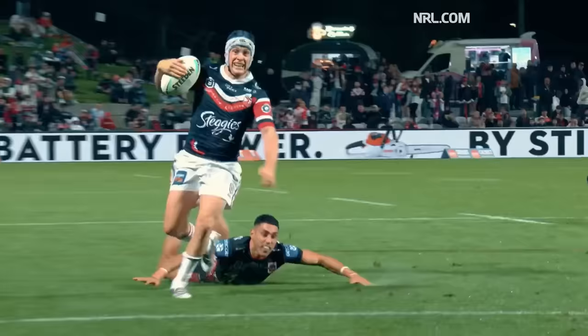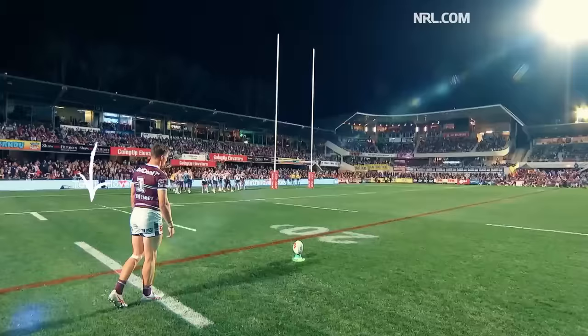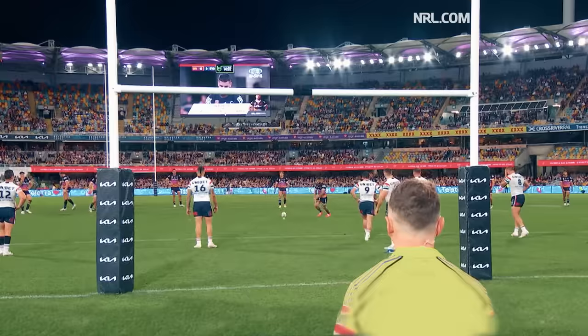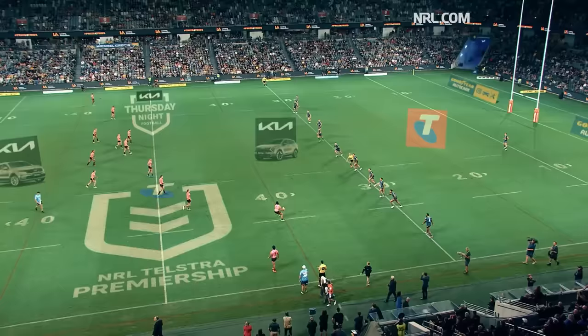A try is worth four points. Unlike in NFL, the conversion is not just taken from in front of the posts — it is taken from a point perpendicular to where the ball was grounded. A conversion is worth two points. A penalty goal can be kicked in the same way and is also worth two points. There is another way of scoring, which is a drop goal — you drop the ball on the ground first before you kick it. Done in general play, it is called a field goal and it's worth one point. Beyond 40 metres from the end zone, that same drop goal is worth two points.